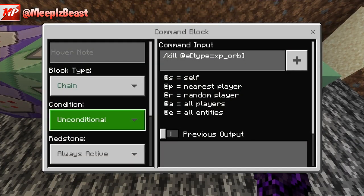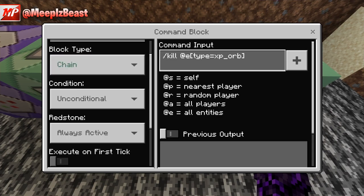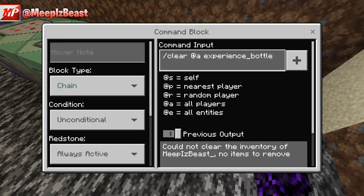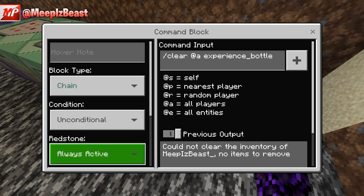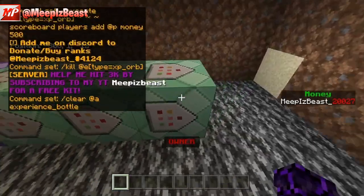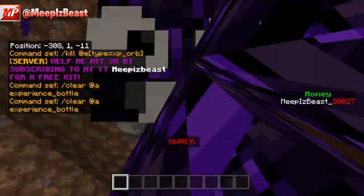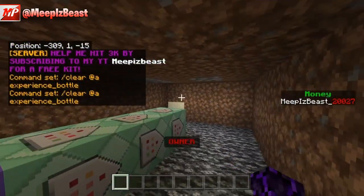The next one is Chain, Unconditional, Always Active — it kills the XP orb entity type. And the last command clears experience at all in a score. This makes sure nobody can rack up a bunch of points through their experience levels — make sure you guys add that last one, it's really important.